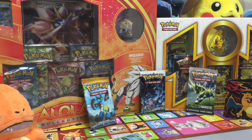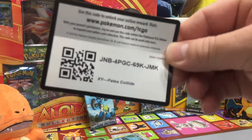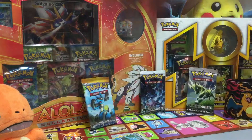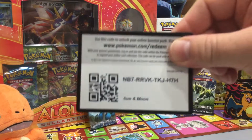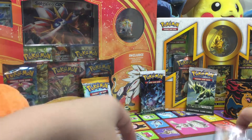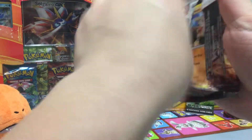But first, let's give away some codes. Like I said, we have a Fates Collide, we have an Evolutions, and we have a Sun and Moon. I might give away some more, so please don't run away — you never know, I might have some more packs for you guys, just randomly. You don't want to miss that. I might magically do it, so stick around and enjoy the video.